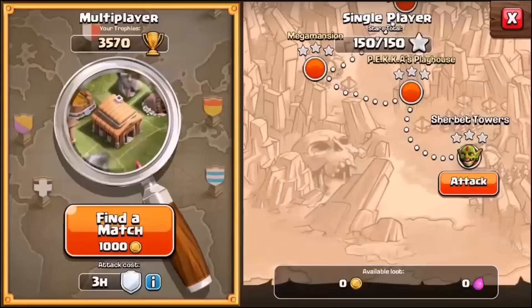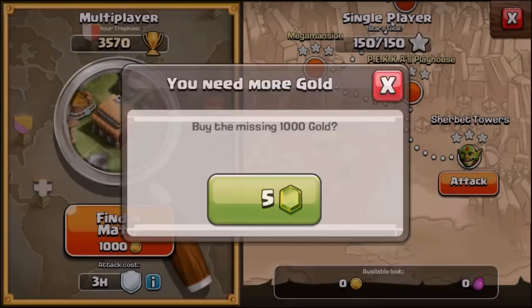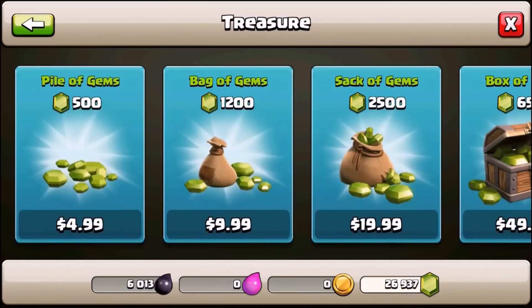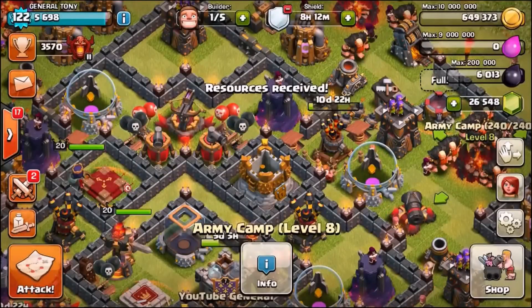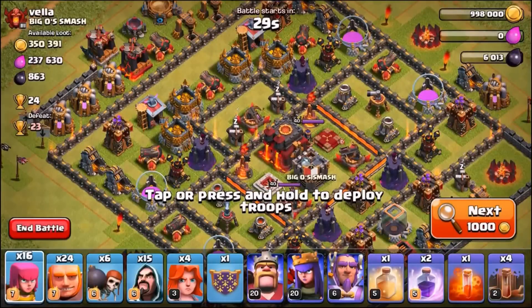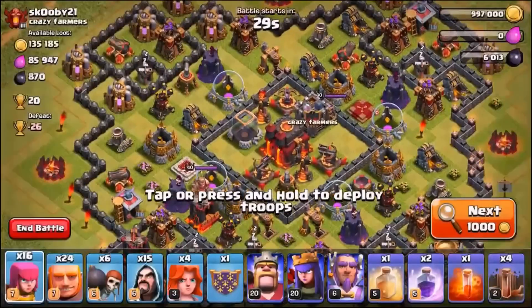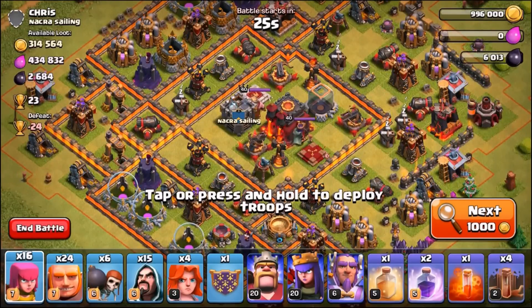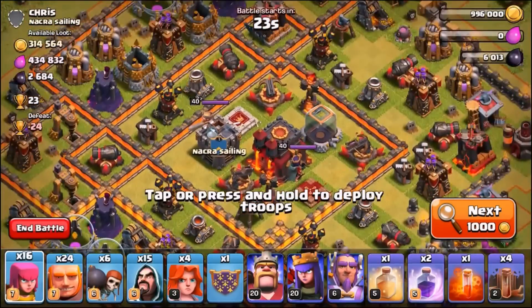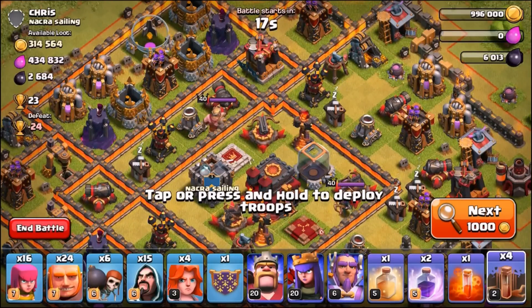Let's go in for a live attack. Attacking while shielded will shorten the shield. We've got no gold so let's buy 600 gems worth of gold. Now we can go in for an attack - let's find a base with single target inferno towers using the Grand Warden. I've never been this happy to play this game.